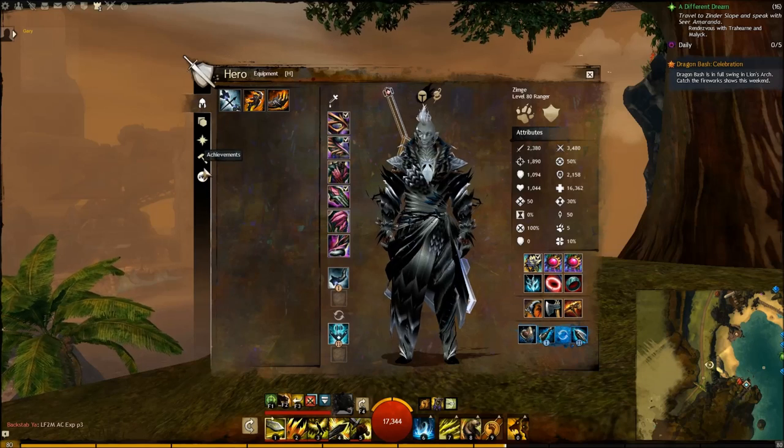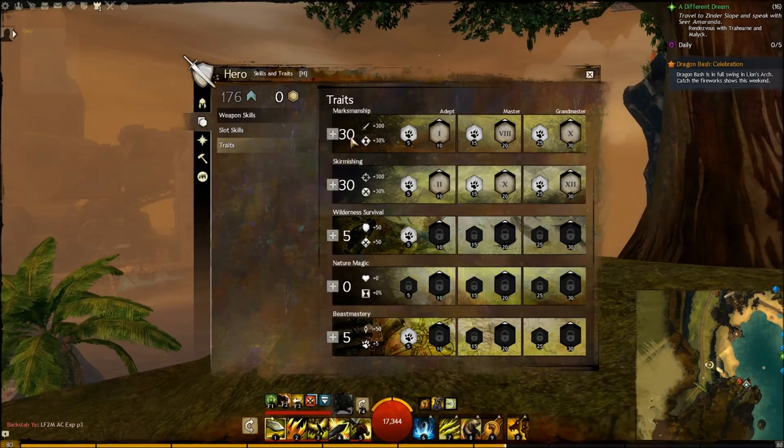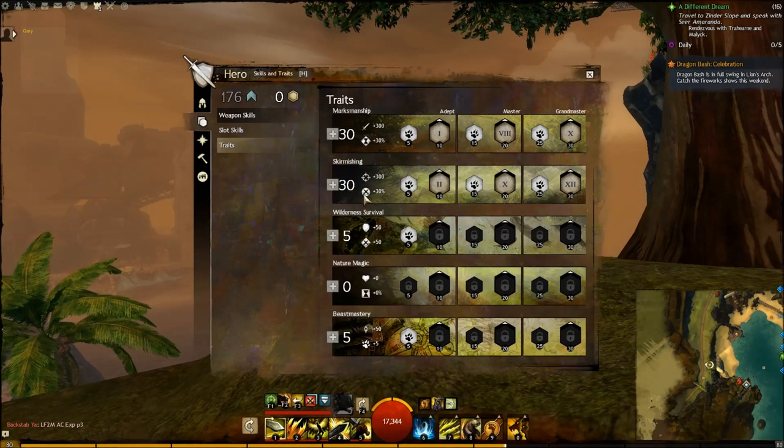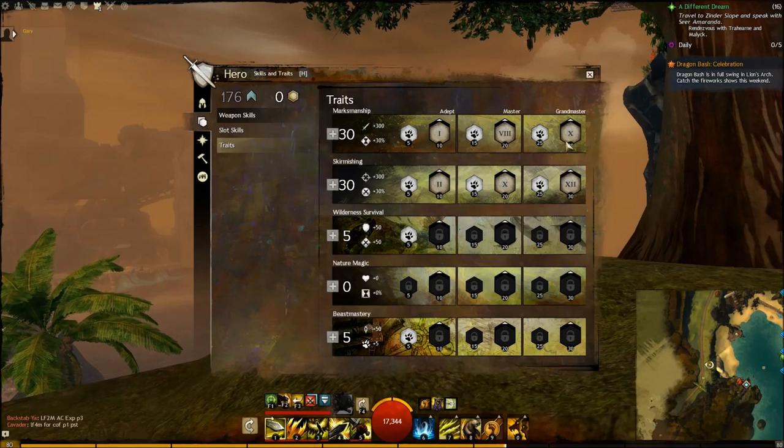For traits, that's 30, 30, 5, and 5. So 30 in Marksmanship — you want traits 1, 8, and 10.